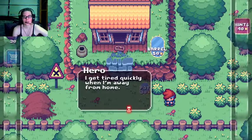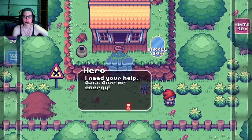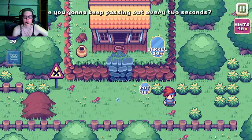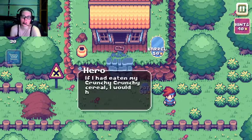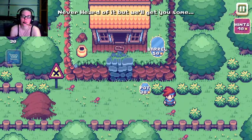I get tired quickly when I'm away from home. I need your help, guy — give me energy. Thank you. Are you gonna keep passing out every two seconds? If I had eaten my crunchy crunchy cereal I would have lasted longer. Are you talking about the cereal that's crunchy and melts in your mouth at the same time? You like it too? Never heard of it, but we will get you some.